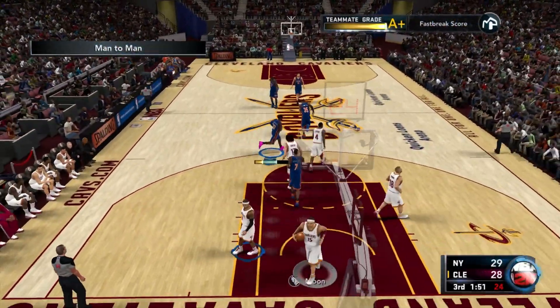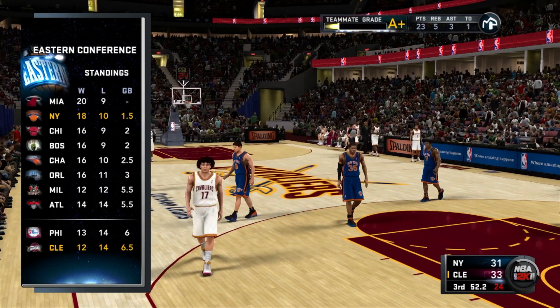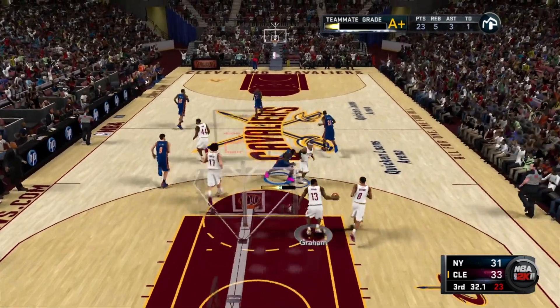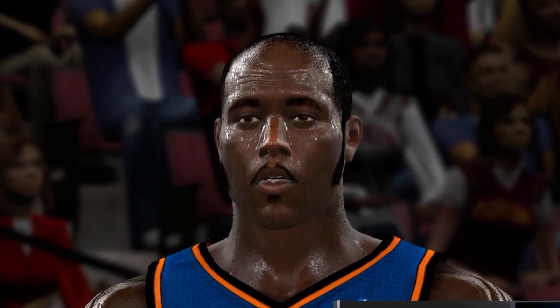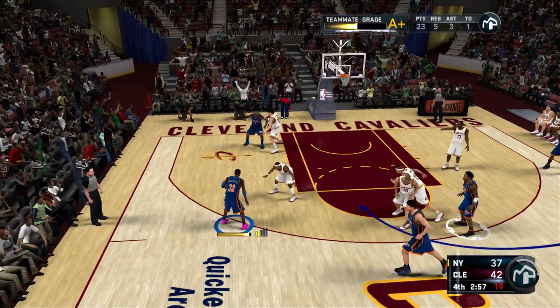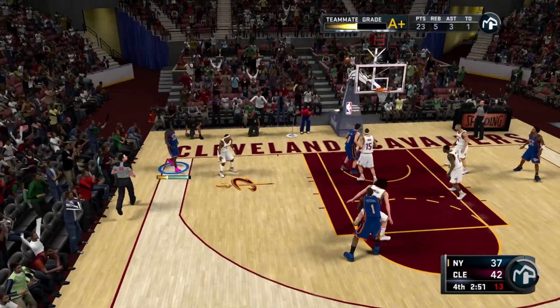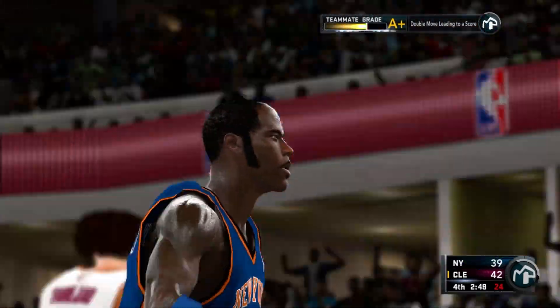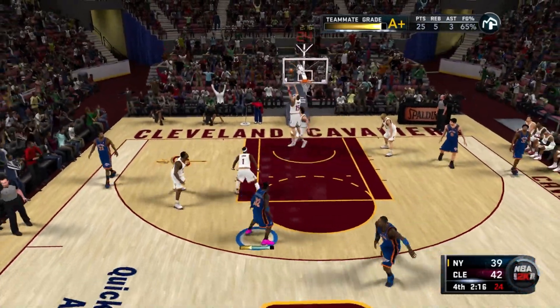On the break, straight into the paint again — finish through traffic. They show the Eastern Conference standings: we are in second place behind the Miami Heat. Then on defense, we tip the pass. We gallop over to the mid, pull-up fade away goes in — hand in the face does not matter. We try to facilitate, drive and hit Wilson Chandler wide open in the corner — he misses.